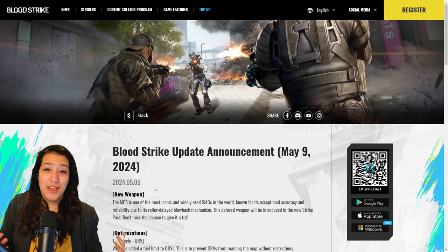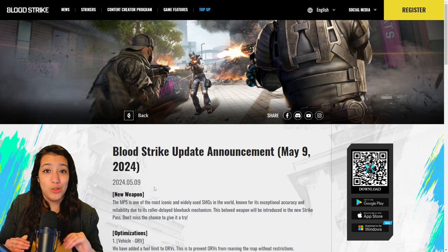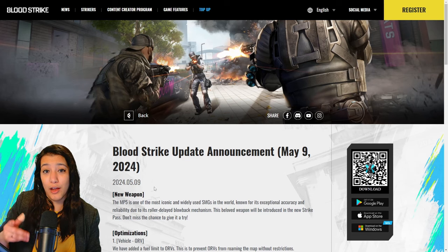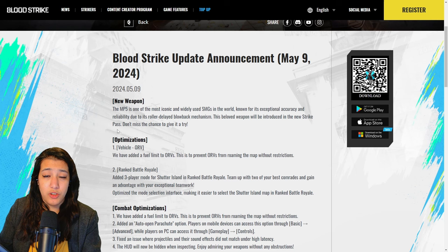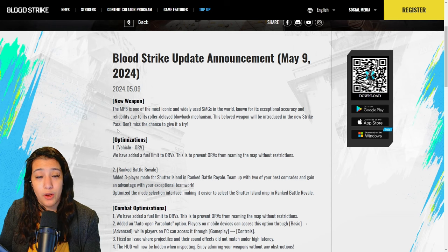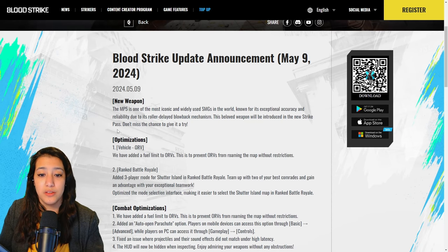What is up, potato squad! In today's video we are gonna have a look at the patch notes for the patch that is dropping next week. In this patch there are so many new things — new skins, new striker pass, a lot of bug fixes, a lot of improvements. Without further ado, let's hop right into it. I'm gonna read through these patch notes and give you guys a breakdown and my thoughts. There will be timestamps so you can skip to whatever you're interested in.